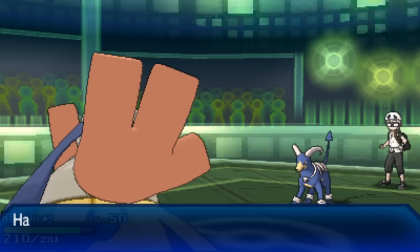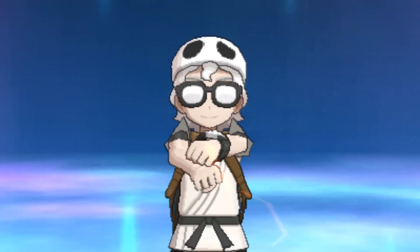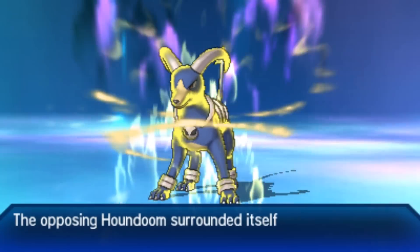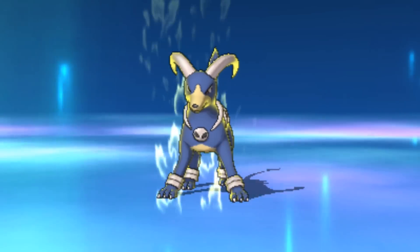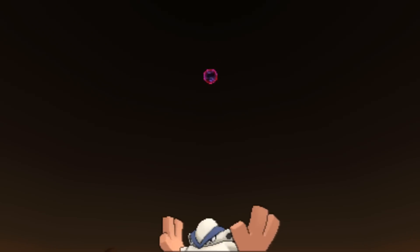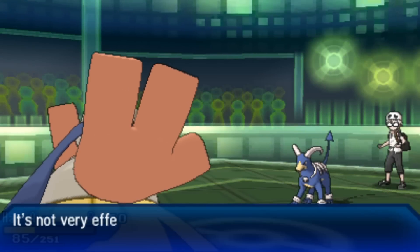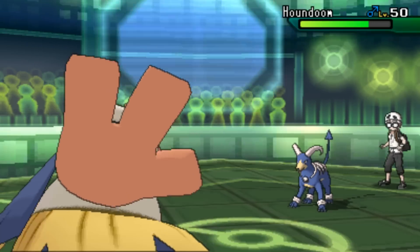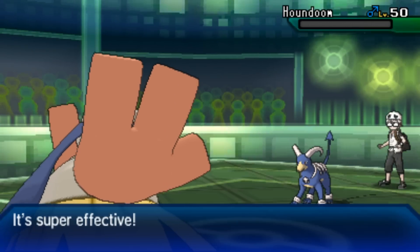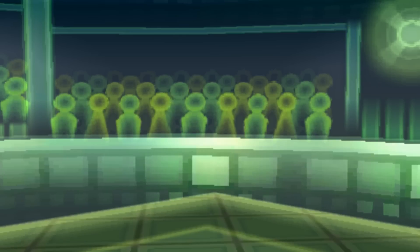Houndoom gets a Nasty Plot up and that boosts its special attack, but I still have an Assault Vest Hariyama who can handle this. The U-turn does nice damage and I bring in Hariyama. He only has one Nasty Plot up so I should be able to take a Fire Blast, especially with the Thick Fat ability. It turns out he has a Z-Crystal — thankfully it's the Dark one, Black Hole Eclipse. Even at plus two, Assault Vest Hariyama takes it easily, lives with 85 HP, and fires off an Earthquake for the KO.